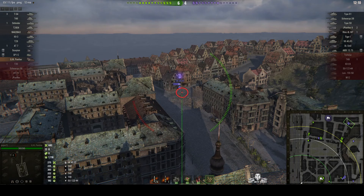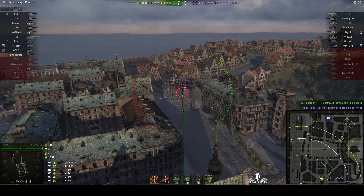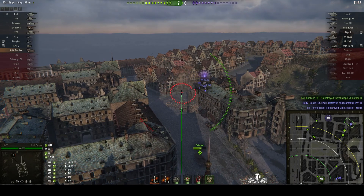He's moved about to try and avoid a further shot. Gucci's picking up stun assist, and he stunned the Borsig at the same time with that shot. He's almost ready for another one - he could kill both of these guys with one shot if he could land it on target, but unfortunately they pulled back and he only stuns the VK4503 this time.